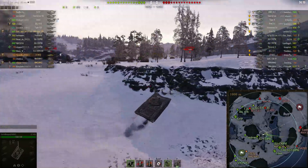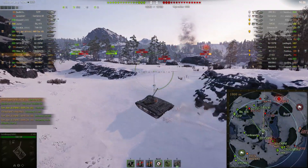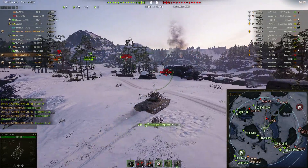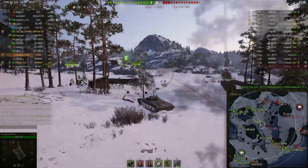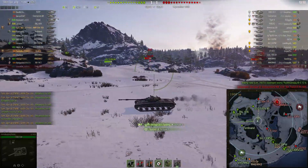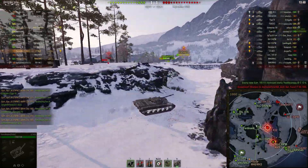These maneuvers I'm doing here are to throw off arty fire. I'm pretty unusual in this game — I blame myself when I get hit by arty. If you drive intelligently, most of the time you can avoid getting hit, except at the end of this battle, and I'll show you that. So I don't want to go over there because I might have trouble escaping. I'm ducking down again and not losing speed.